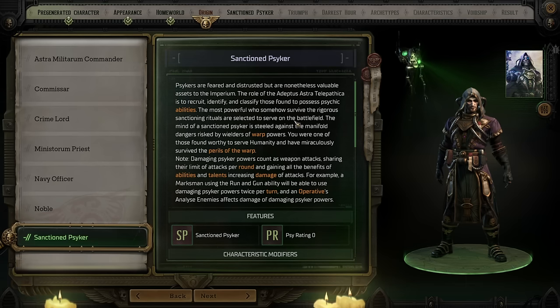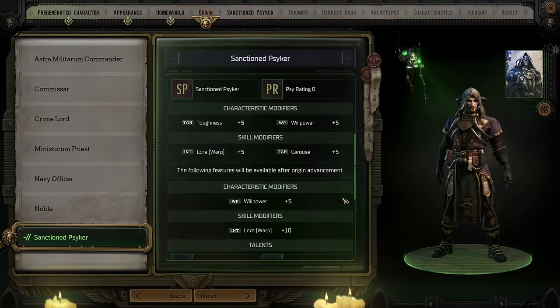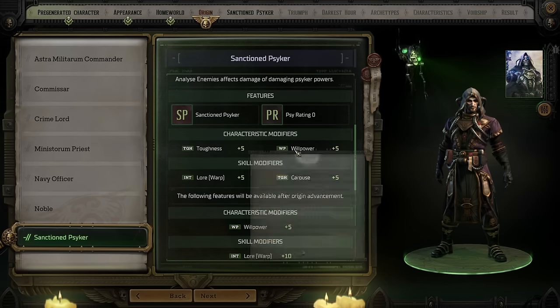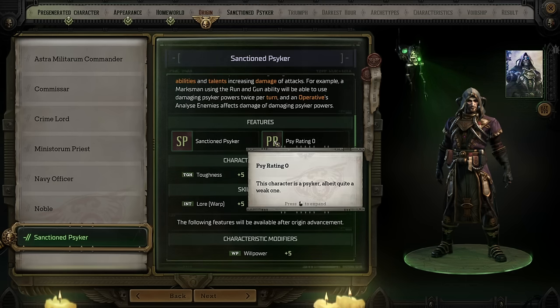Thanks to the fact that it is an Origin, it's like an entirely separate class on top of your class. They get bonuses to Toughness, Willpower, Lore Warp, and Carouse. Willpower is their main thing — all of their Psyker abilities are going to scale off of Willpower. A Sanctioned Psyker has a 20% reduced chance to trigger psychic phenomenon, because people who use their powers in combat can potentially cause extra problems by causing a Veil Tear, which invites demons and things to join the battle. As your character levels up, at certain points they can increase their Psyrating, which affects both the access to psychic powers they have as well as the strength of those powers themselves.